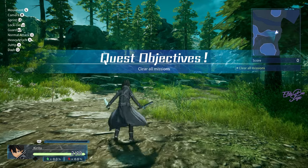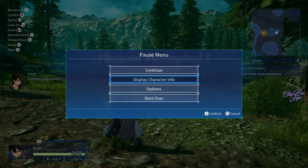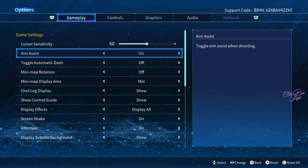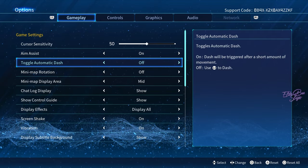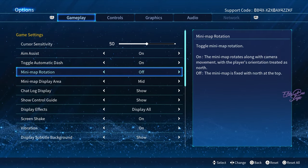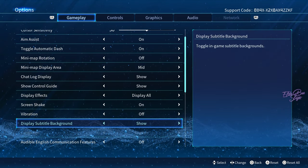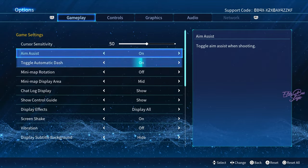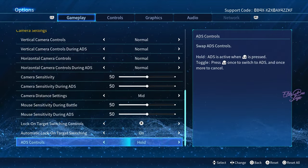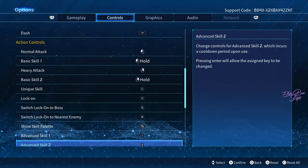Okay, so the simple movement and whatnot. I'm just gonna go through the settings. Automatic toggle, automatic dash — sure, why not. Minimap rotation — no. Vibration — no, I don't like vibration. Display subtitle background — no. That's pretty much it for the gameplay. No accessibility options, nothing. Bare minimum, normal controls.